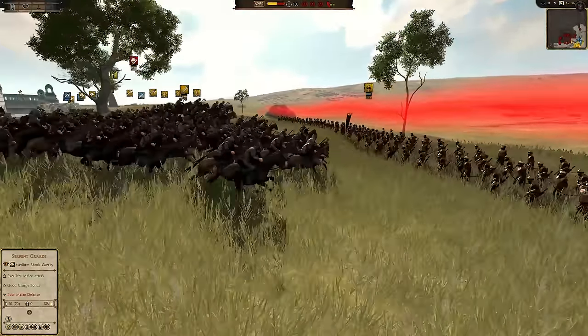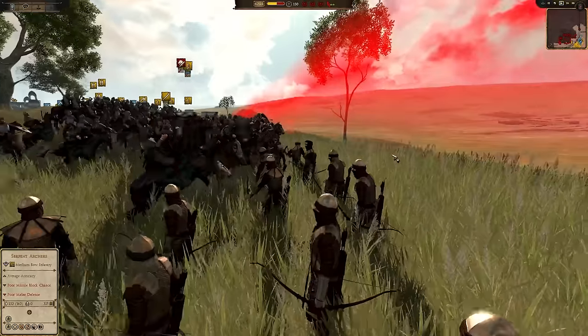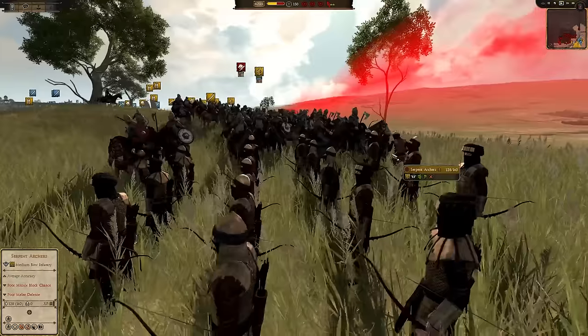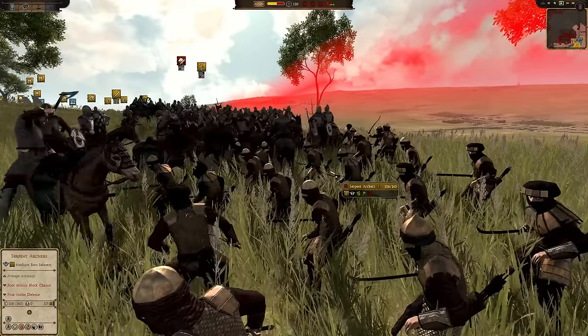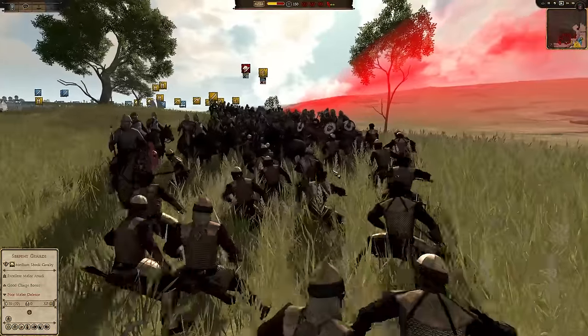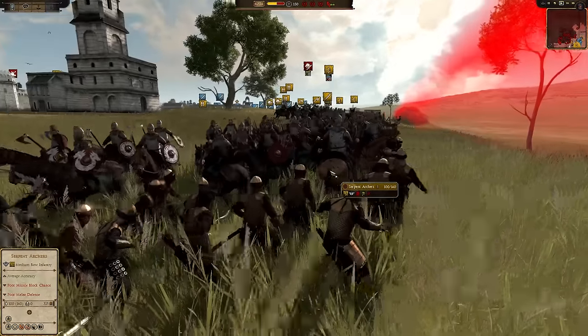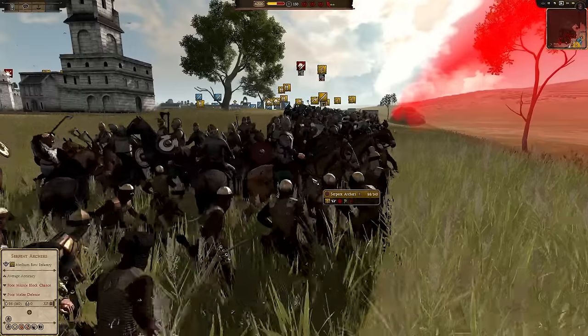These archers stand their ground like chads as they just get charged. Your archers are out of position and I'm going to charge them — epic Chad archer mode. But this is a little bit of an issue for Harad, and they are sending over one unit of infantry.